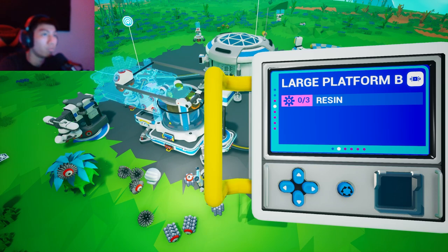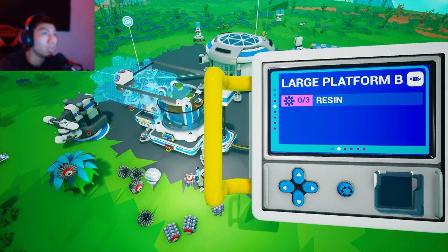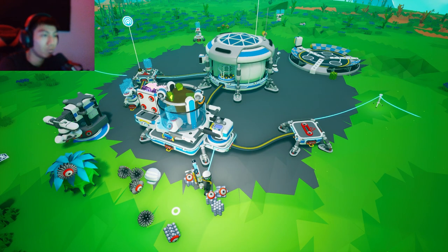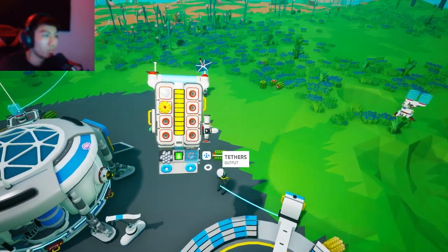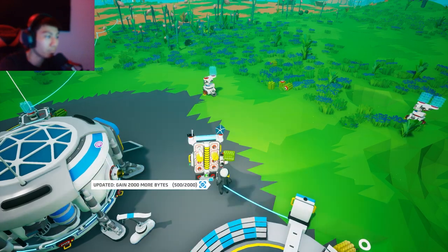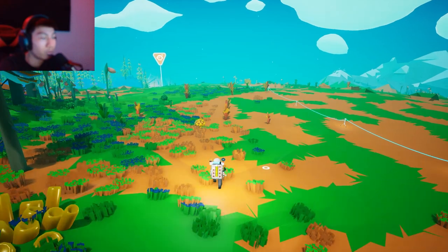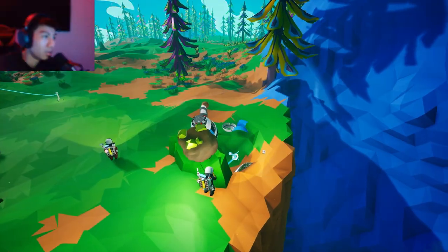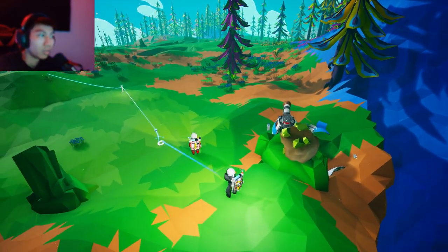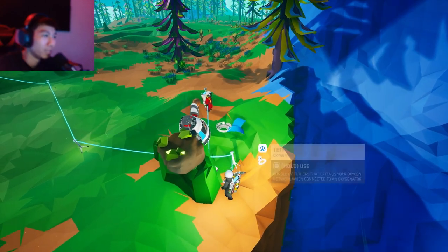Let's make a large platform B — which one do we want, A or B? I'm gonna just make another B. We need three resin — I don't know if I have three... oh, I have more than three, okay good. Oh my gosh, there's resin right here — good to know. Oh look, there's another tether right here! I'm placing it — you were low on oxygen too, good thing I put that tether there.